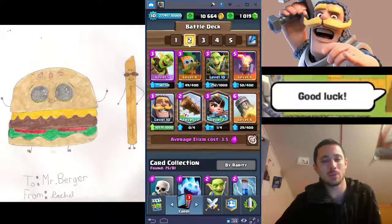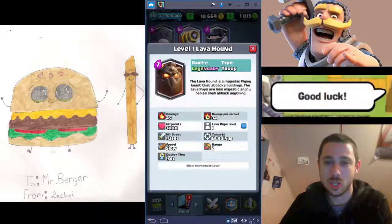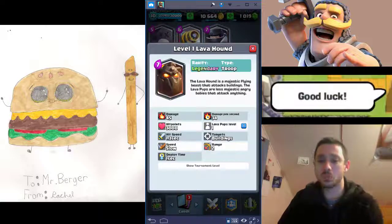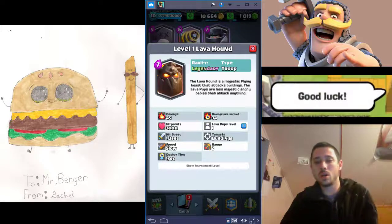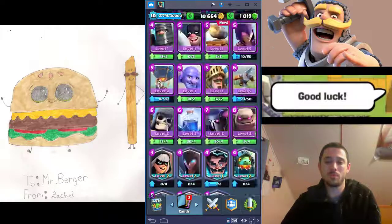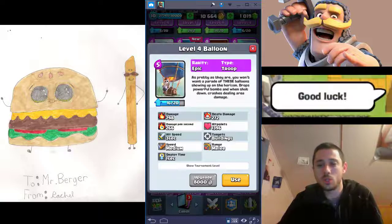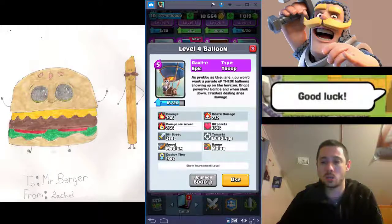Then we have some more specific minor archetypes, starting with Lava Loon. The Lava Hound is a big tanky air unit — he's not great right now but has potential and is really only used in one archetype. You put the Lava Hound in the way back, then place the Balloon right behind him as he crosses the bridge. The Lava Hound soaks up all the damage like a tank should, and the Balloon sneaks by and annihilates the tower. One hit from a Balloon takes out about a third of a tower's health, and it has death damage as well.